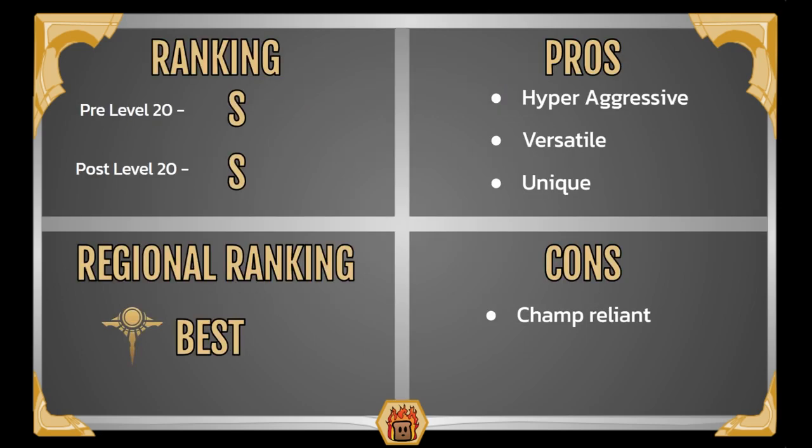Finishing up with our rankings. Before level 20 you're an S-tier champion, and after level 20 you're again an S-tier champion. The first round I played with Nidalee, when she was level 1 with 2 stars, it already felt like I was playing a level 20 S-tier champion. She is crazy good, really strong, and while her third star power is very powerful, even just the two stars feels amazing. For her region, she's in Shurima, and she is by far the best Shuriman champion — so if you're looking for a champion for those regional quests, definitely pick up Nidalee. You'll be able to dominate especially compared to any of the other Shurima champions. Reasons to pick up Nidalee: hyper-aggressive, you're ending the game super fast, very versatile, and you feel very unique in gameplay.